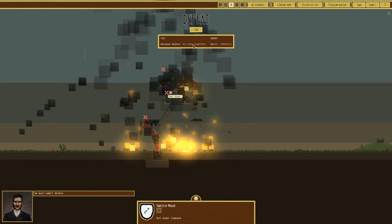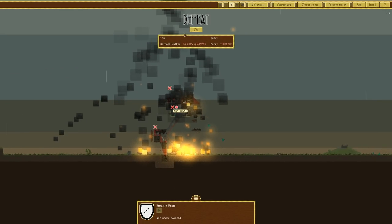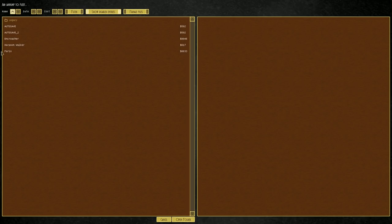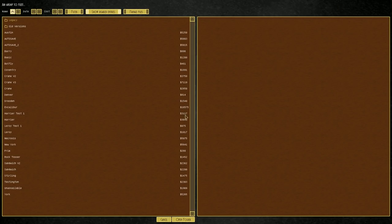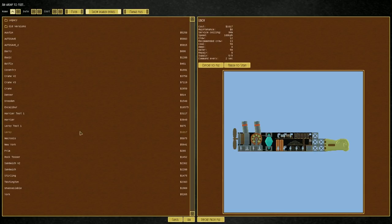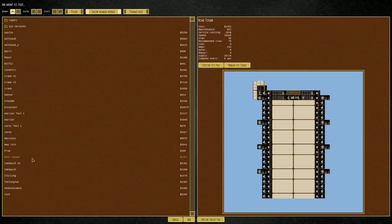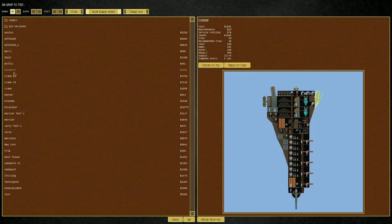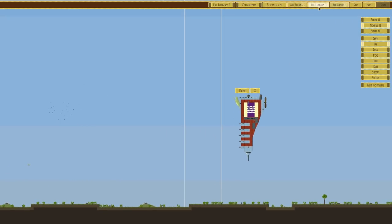We must have missed defeat - I think we can call that a draw quite frankly. Neither of us really had the upper hand. Let's go back to combat. Airship - let's put something we've used previously in an effective way. Not that one. The New York's a bit too expensive. The Rock Tosser was brilliant. Probably the Sterling, which is just loads of miniguns - or the Coventry. We know where the Coventry lies, so we'll go with that.